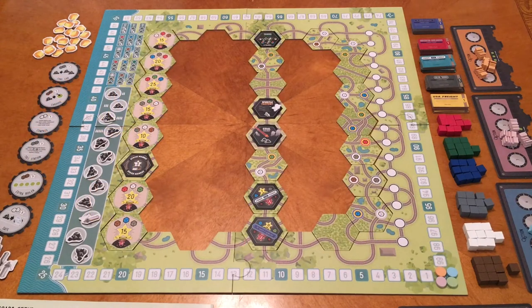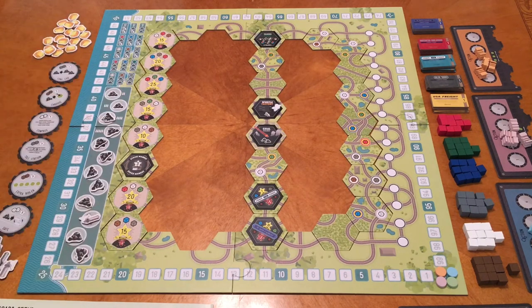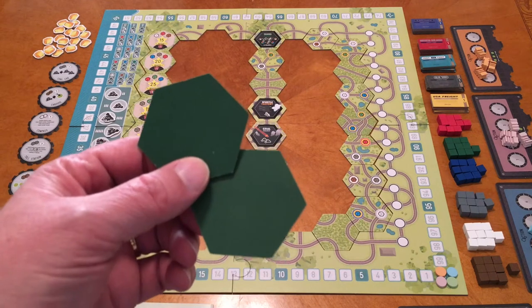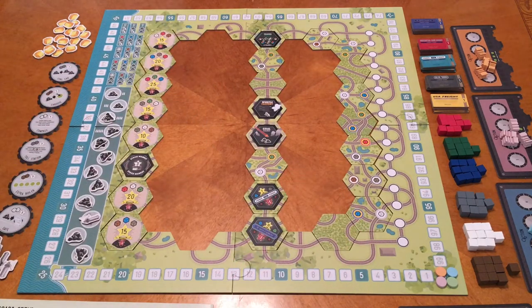I have the game set up for four players. There are ten end tiles — we shuffle those and place eight of them on the board. You'll know they're different from the regular tiles because they have dark green backs, while the other tiles have a light green back, so they're easy to distinguish.